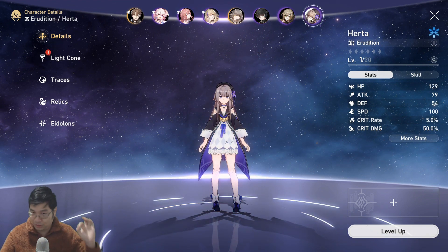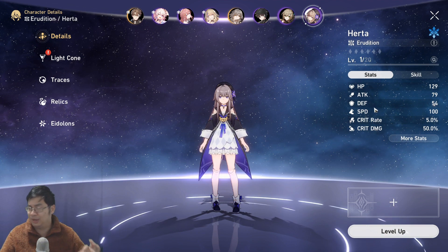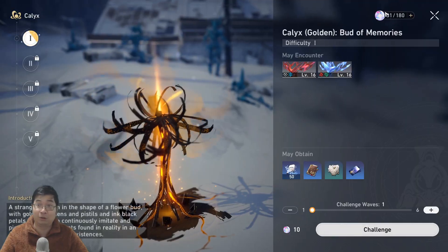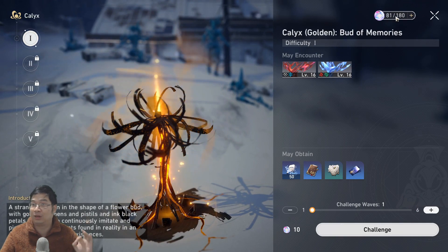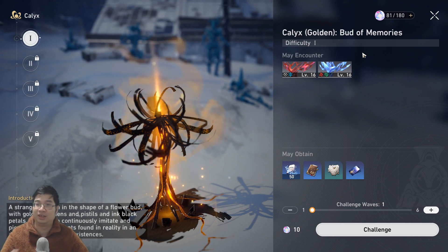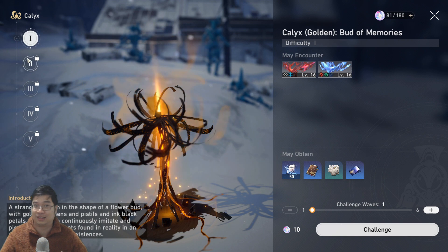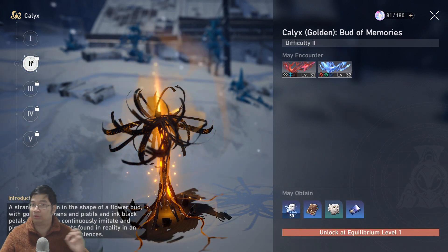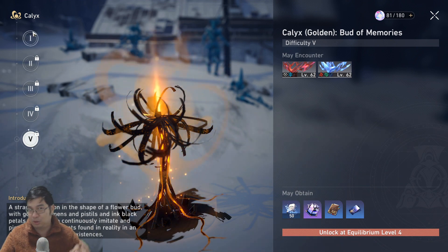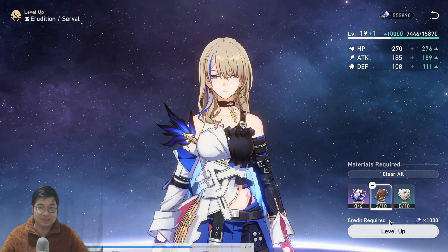I have one more character — each character you have gives you one more free summon. The reason I'm not going to level Herta up to level 20 right now is because my energy is at 81/180. I don't want to spend any more because you don't want to waste too much energy. You only use spare energy to do this — if I unlock a level 2 dungeon I get way better rewards, and the final dungeon gives even better rewards.